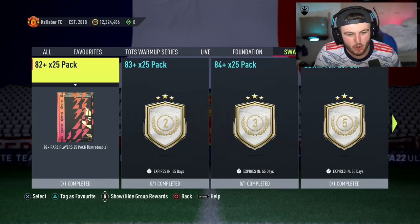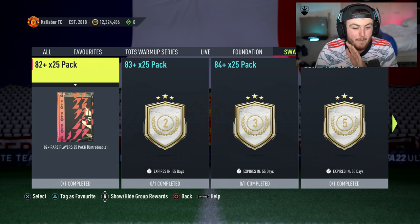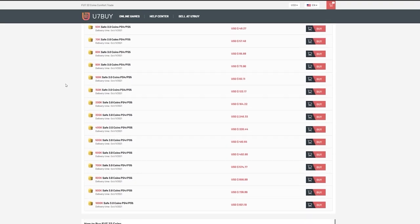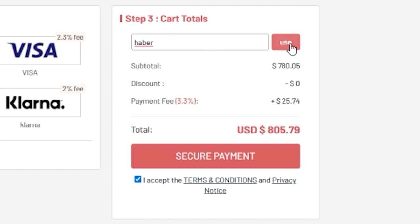EA just dropped Iconswaps 3. We're going to go through and have a look at all the options and discuss the best value options to take for the new Iconswaps batch. For cheap, fast and reliable footcoins, check out u7buy.com — there is a link in the description. Use the code HABER to get yourself a discount on all of your orders.